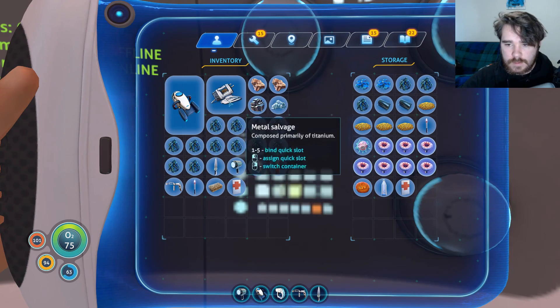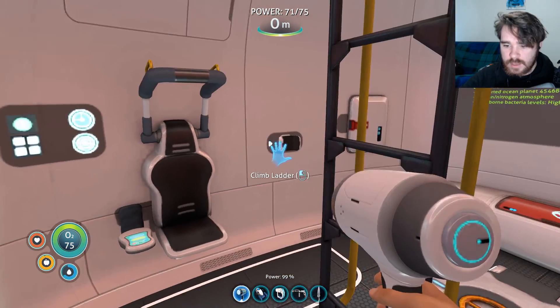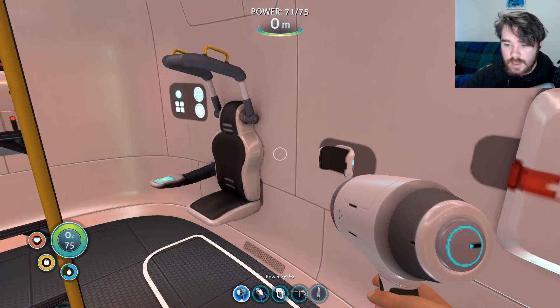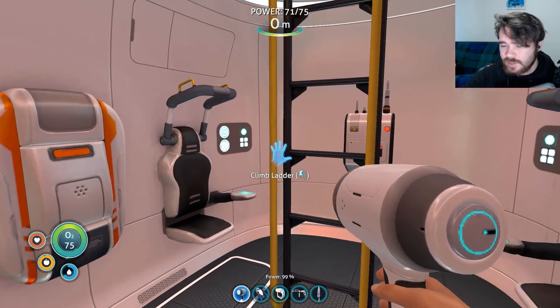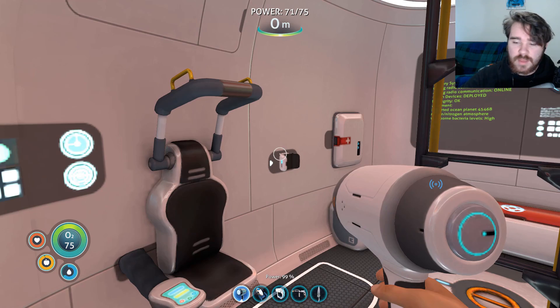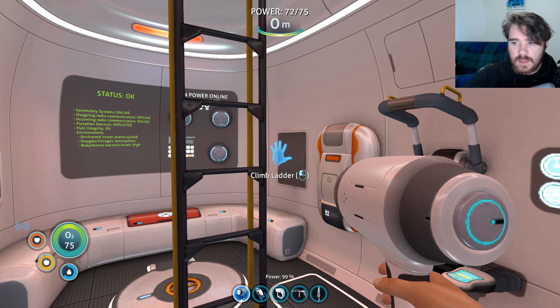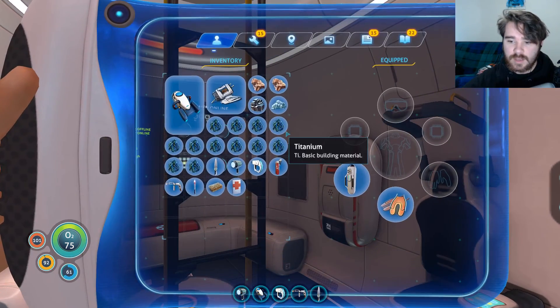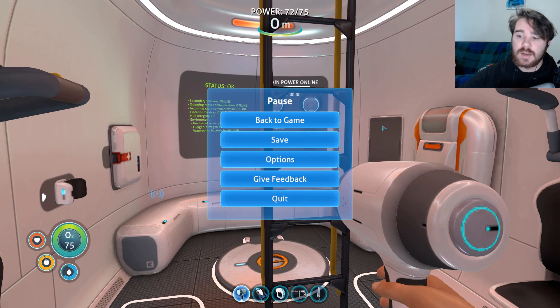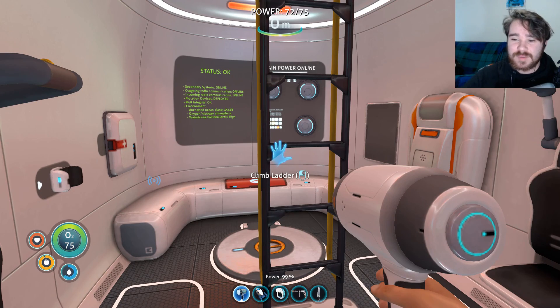That might be a good spot to stop. We went and checked out the other thing, got a Sea Glide, and we're working towards making a high capacity oxygen tank. This is pretty much where I was at before — I did have the high capacity oxygen tank because I found some silver early on, but other than that this is pretty much where I was. So it'll be new stuff from here on out. Maybe it wasn't new for you because you played this game, and you're like, 'Why are you playing this game that's been out for like three years, Cameron?' And I'd say, I don't know, because I wanted to. Don't judge me. So if you liked it, make sure to like, comment, and subscribe, and I'll see you guys next time.